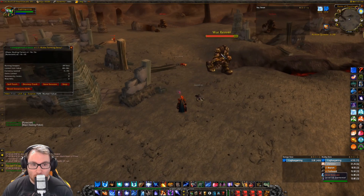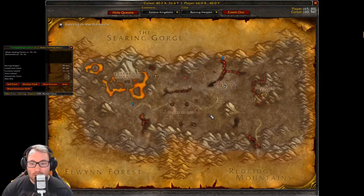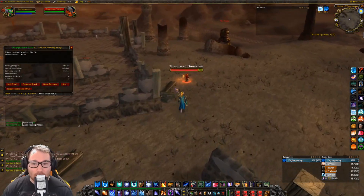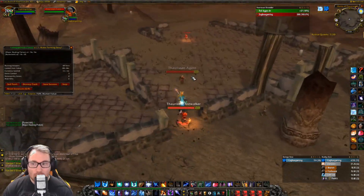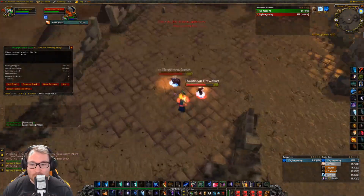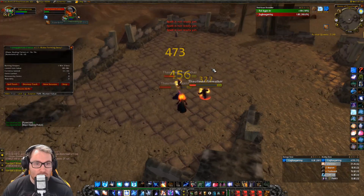Try your best to avoid pulling War Reavers and stuff like that — they're not really worth it. You can round them up and AoE them if you have AoE, but I'm mostly killing them single-target to avoid pulling the stone guys over there, since they do cast spells. The rogues will gouge you, so be aware of that.